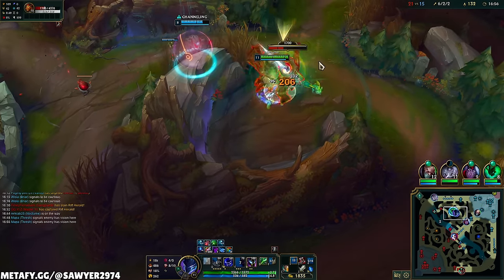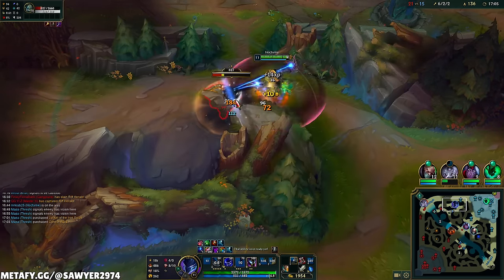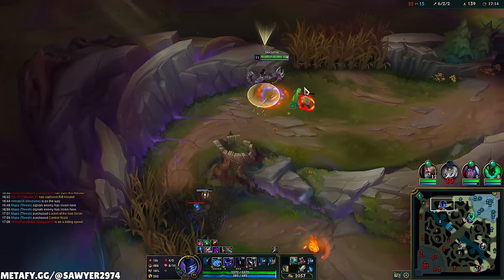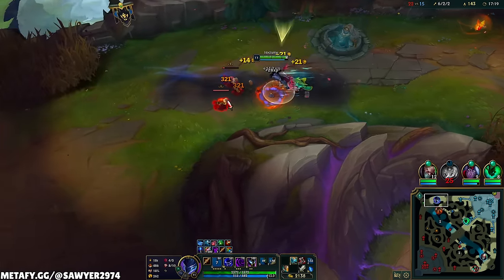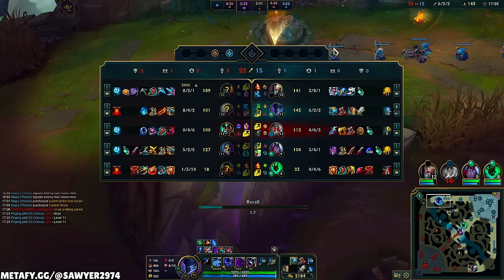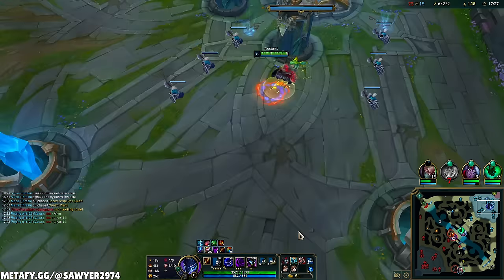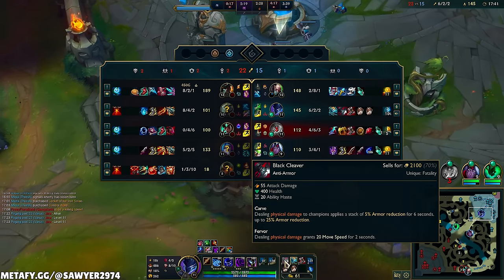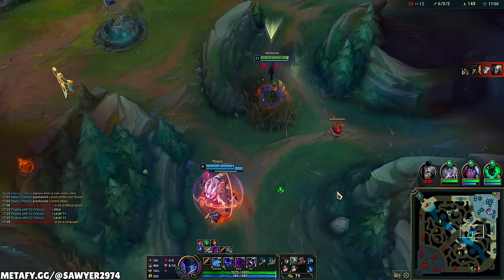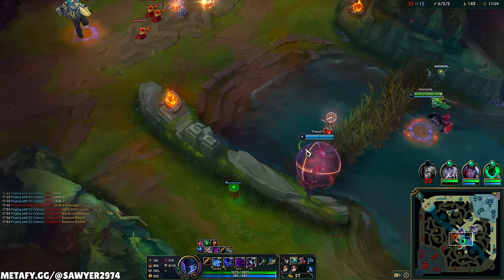Clean up the camps, probably reset, get that whole Black Cleaver. 136 CS — I have like the most CS on the team, it's not what you want to see but it is what it is. Black Cleaver gives us 55 AD, 400 HP, 20 ability haste — dealing damage reduces the enemy's armor. That gives us pretty consistent damage at all stages of the game. You can really plateau mid-game as Nocturne, so having these two items is gonna make things super consistent. Then building a tank item after that is totally fine — if the game were going better, we could build a bruiser item like Death's Dance.